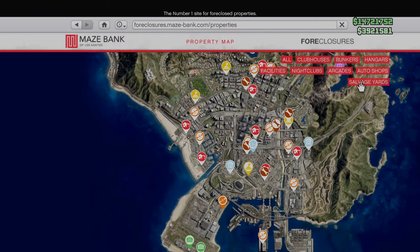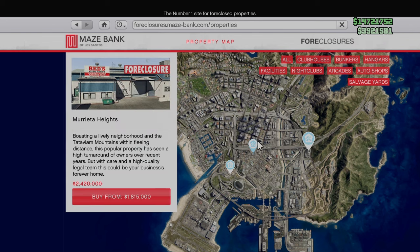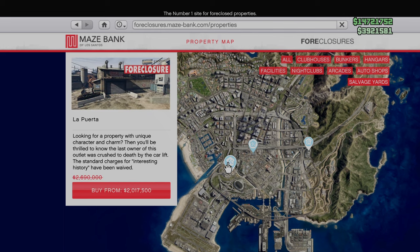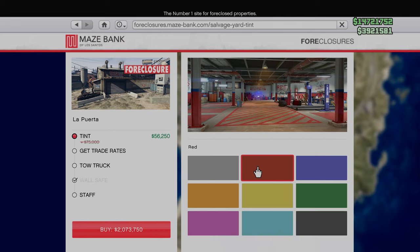First discount, which I'll throw into the useful category, is 25% off all salvage yard properties as well as all upgrades and modifications. If you don't already have the salvage yard business, now is absolutely the time to buy it because it's not going to get much cheaper than this. We're only going to look at the ones in the city because the northern ones aren't worth it regardless of price — it's much better for both robberies and towing to have one of these three. I currently have the Strawberry location but you can find reasons to grab any of these.